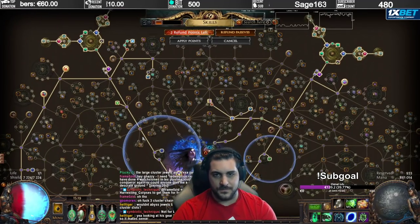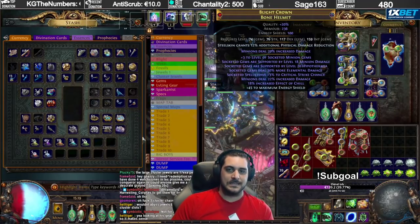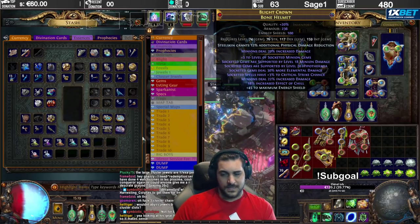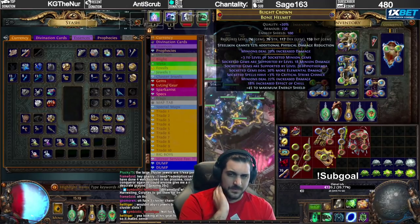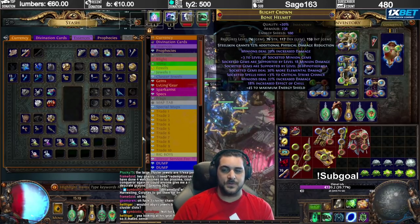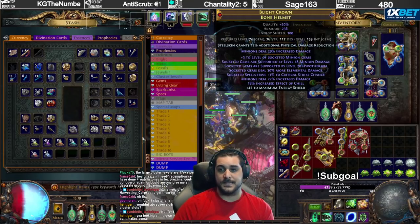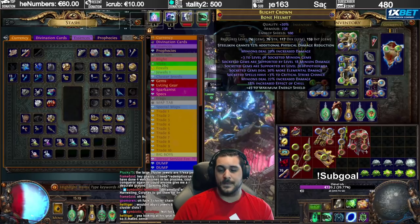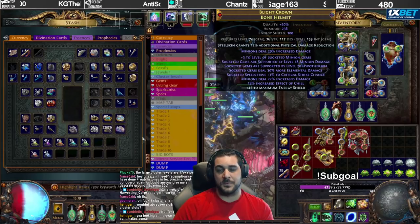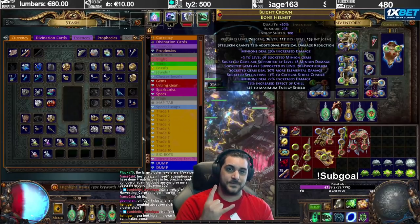That covers everything for this extreme high-budget build. I tried to craft a helmet like this last league, spent about 200–250 Exalted, and didn't come close to finishing it. This league I crafted it for maybe 10–15 Exalted. Crafting this league lets you do pretty crazy items and builds, which is why I took the opportunity to make a 100 million Shaper DPS build. If you have any questions, let me know in the comments. Low-budget builds are linked in the description. Hit that like button, subscribe for more content — until next time, stay safe and keep rocking.